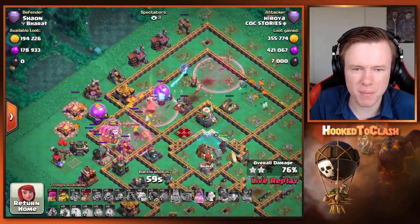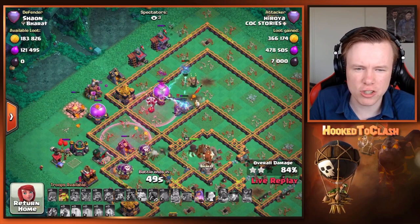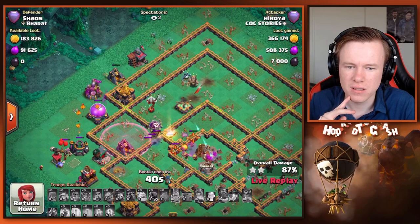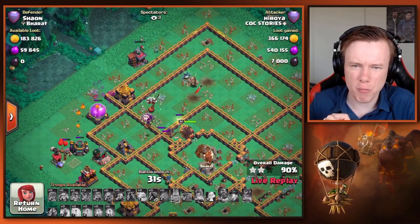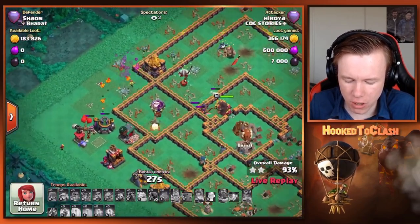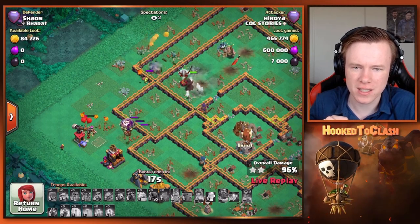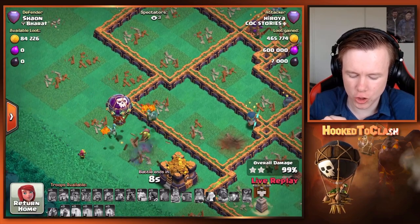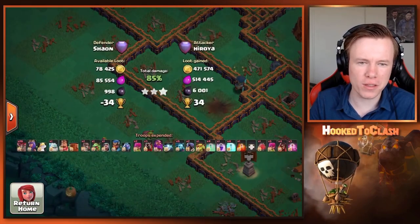We're gonna have to retreat — time's gonna be an issue. Those X-Bows and the queen are taking out a lot. The eagle didn't have to violate us like that. It's definitely tripled, it's just whether the clock allows it to be 40 cups. Keeping that balloon alive is key — queen's beating a bad wall though. Sneaky gob — if it ran around the base I was very confident. As soon as the queen gets through this... sneaky gob does its thing, chunks out the storage, yes — we got it! Heroya gets 40 cups.